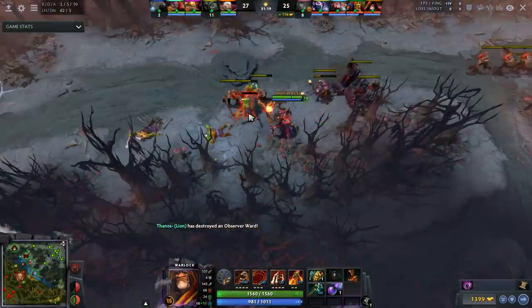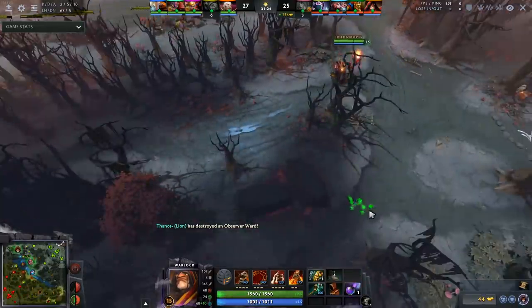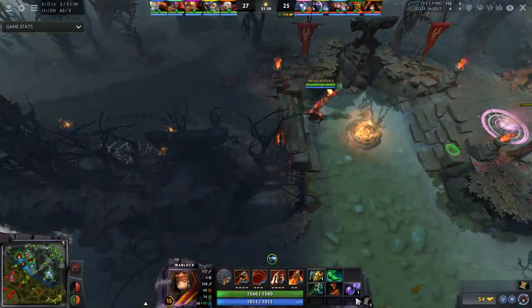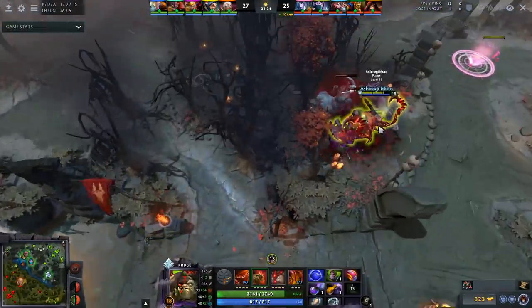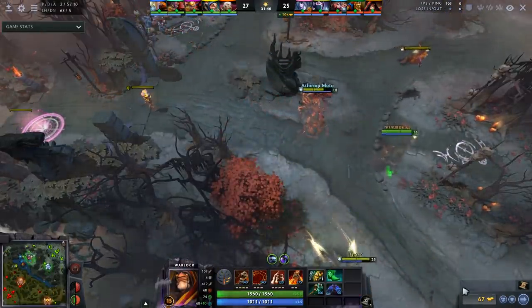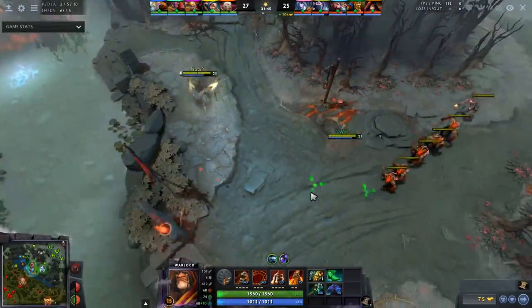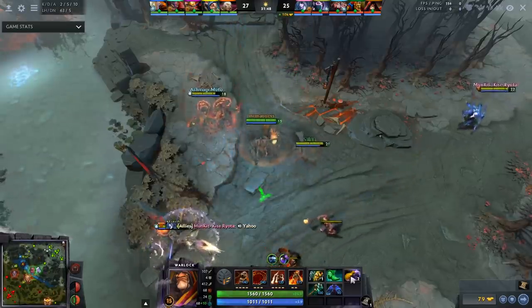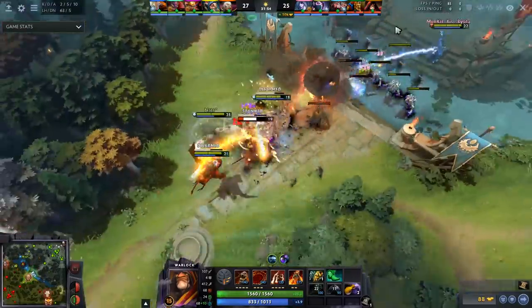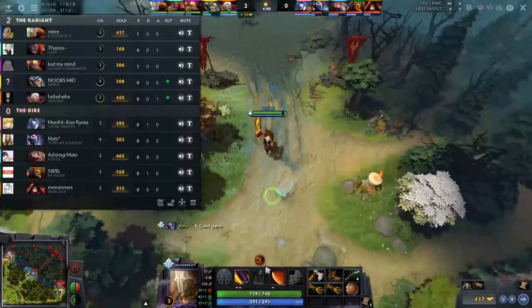The next two are my favorite support items and easily the best support items in Dota — Force Staff and Glimmer Cape. These items are just so cost-efficient, around 2k gold each, and you could buy them on literally any hero even cores. They genuinely provide the necessities in Dota: disengage and resistance. A Glimmer Cape and Force Staff allow you to disengage and stay alive for those couple of seconds that let you get your major spells off or get some right-clicks in.